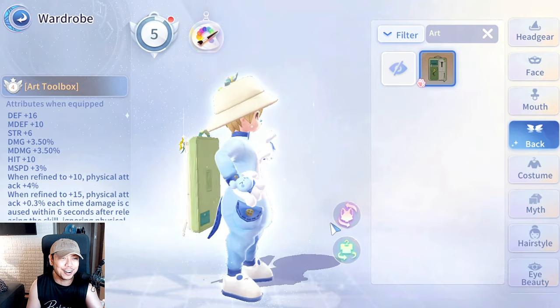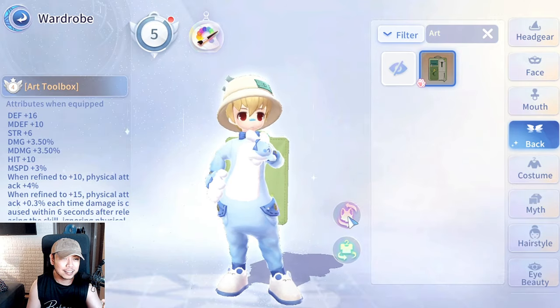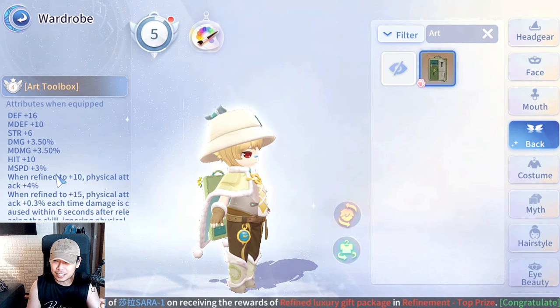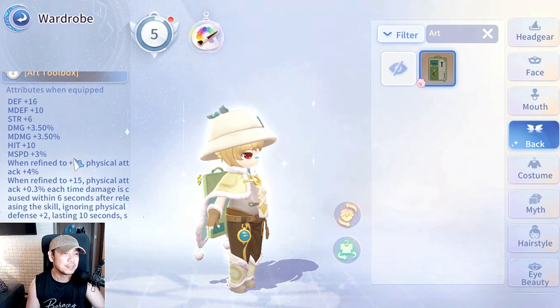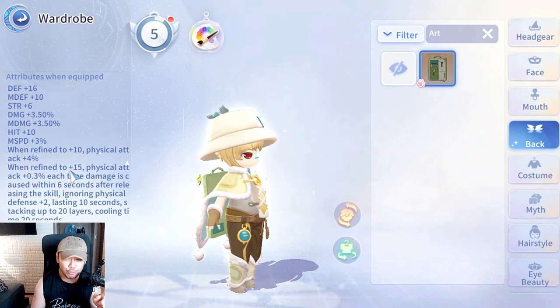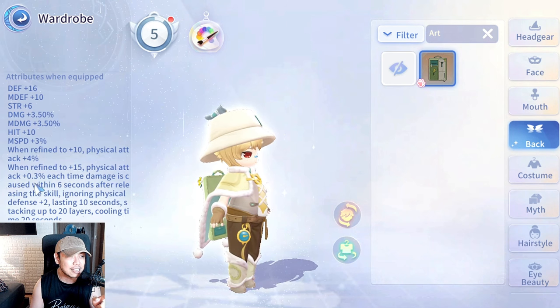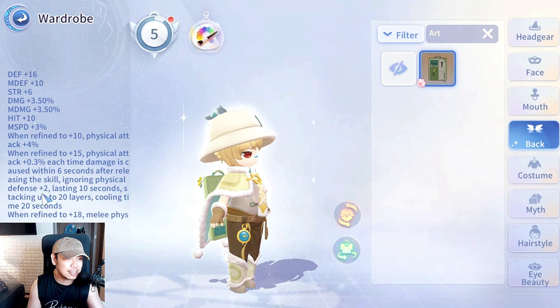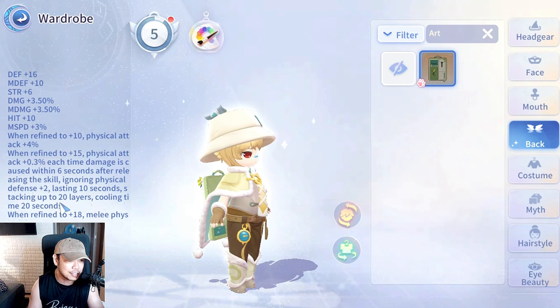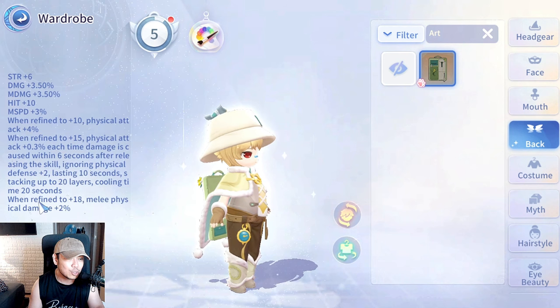For the back wear — the Artist Kit or Art Toolbox — it gives 3.5% physical and magic damage, strength plus 6, movement speed plus 3%, and physical attack plus 4%. Then physical attack plus 3% each time damage is dealt within 6 seconds after releasing a skill, and ignore physical defense plus 2, stacking up to 20 layers — that's a total of 6% physical attack and 40 ignore physical defense. There's a 10-second downtime though.